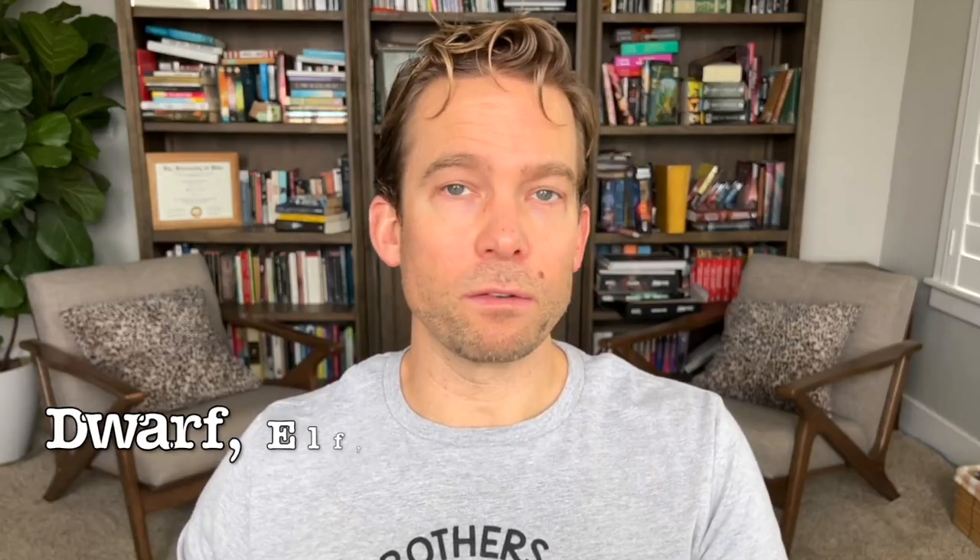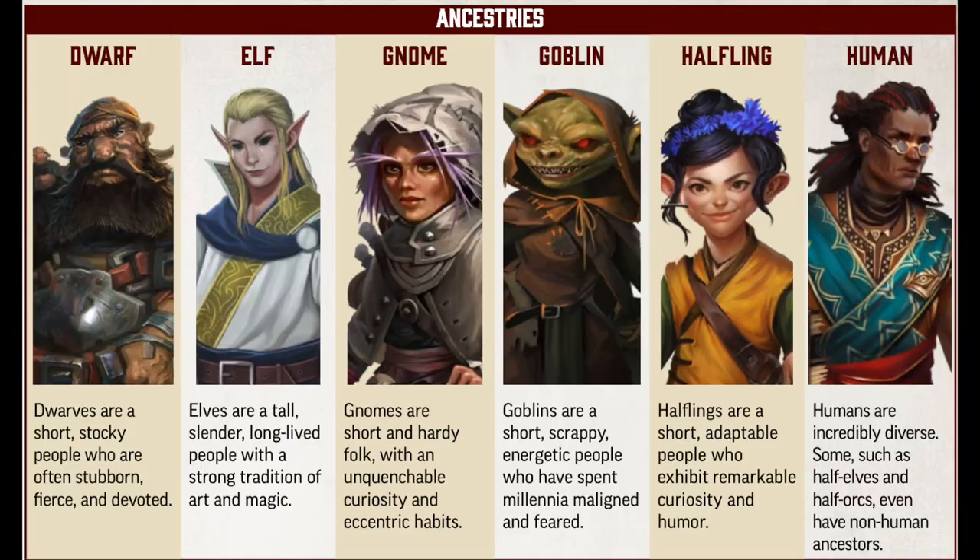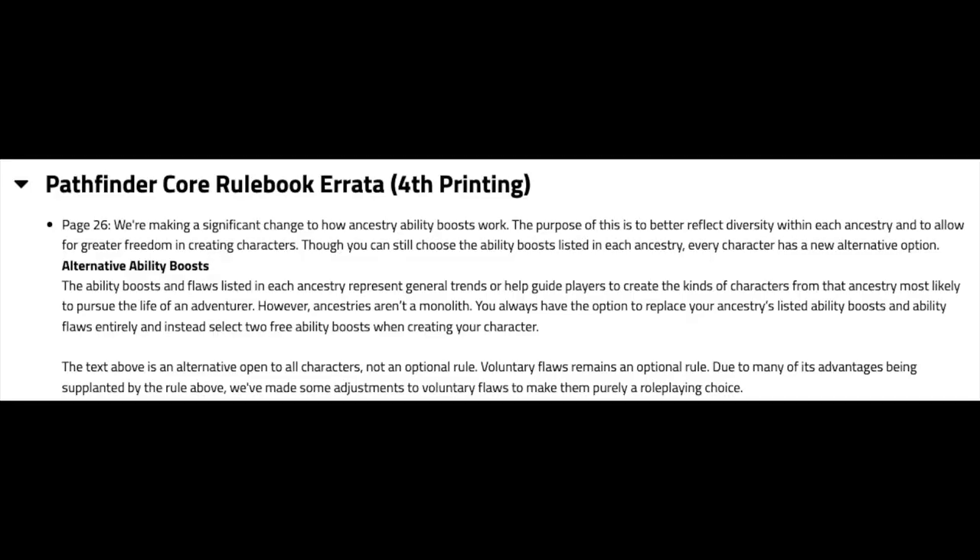The first decision when creating a character is to pick your ancestry. The PF2 core rulebook only has six ancestries — the fantasy basics: Dwarf, Elf, Gnome, Goblin, Halfling, and Human. The ancestries seem a little more old-school in how they recommend alignment and personality. In the core rulebook they tell you where to put your ability score bonuses based on your race, usually including an ability flaw that subtracts from one score — though it sounds like they've since moved to letting you assign two bonuses wherever you'd like. Your ancestry also gives you languages, potential extra vision capabilities, move speed, and size.